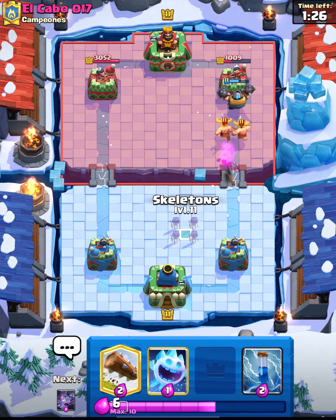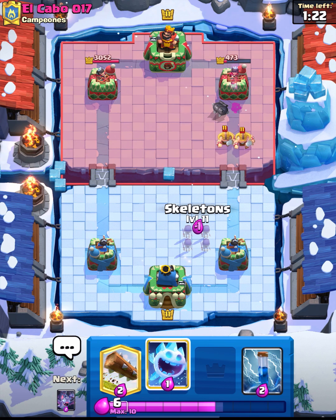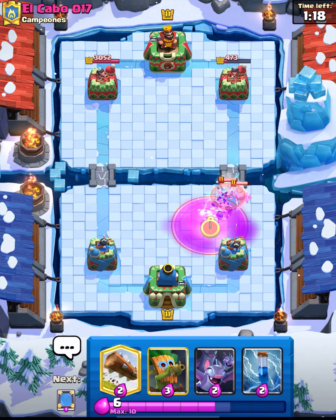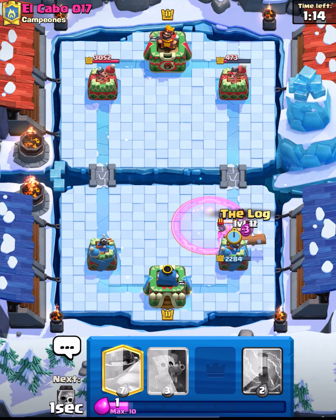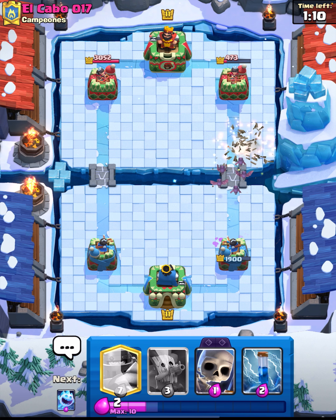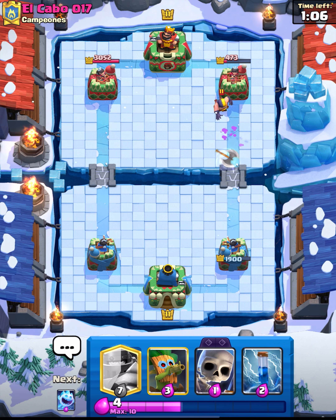We can just go for the Skeletons here — that should wipe all that out. Let's go Skeletons and we're going to go for the Ice Spirit as well, just to make sure the Skeletons do get their damage in. We're going to go Log plus Mirror Log, just to make sure we don't take too much damage. Probably a bit of an overkill defence, but better to overkill than get killed — that's the motto for Clash Royale today.